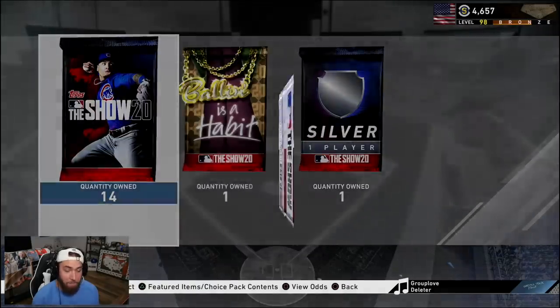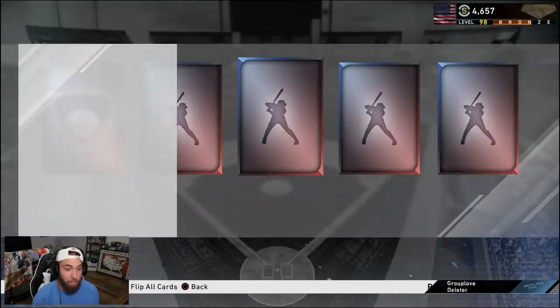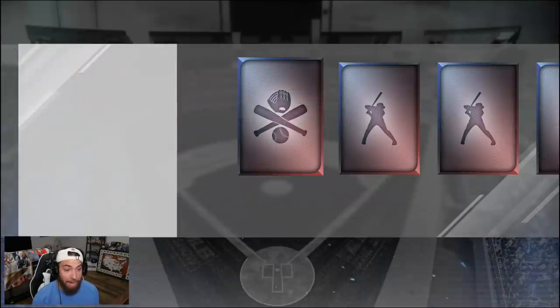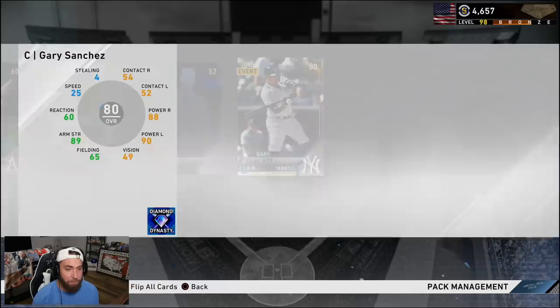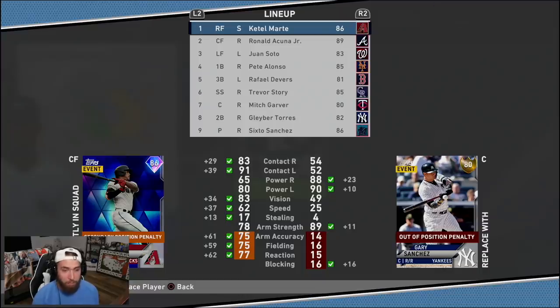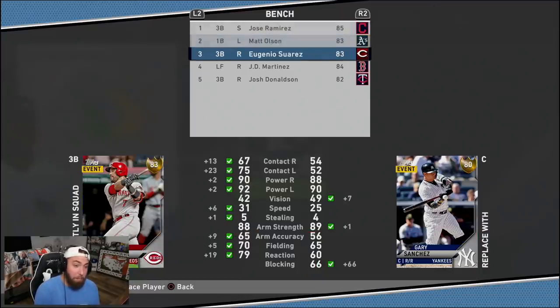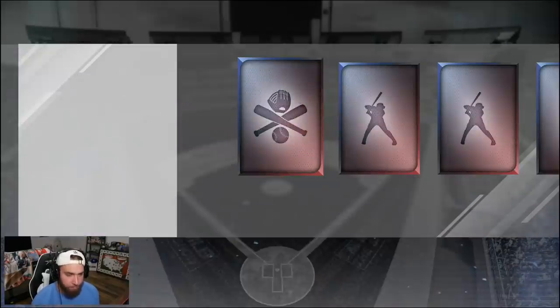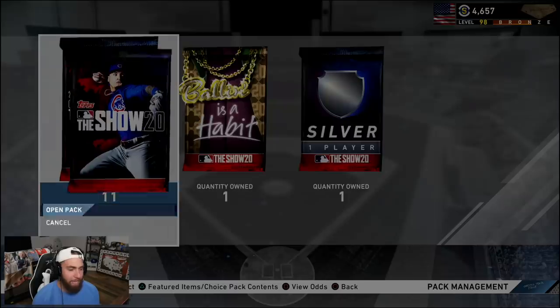That was a rough matchup and a rough outcome — a rough first loss. We've been mercying people all the way up to Championship Series. Gary Sanchez out of the packs! Do we platoon him with Mitch behind the plate? We now have Gary Sanchez, Mitch Garver, and Yasmani Grandal on the team. Maybe put Gary in for Suarez if we ever need to run for Garver.